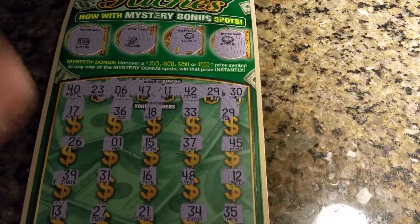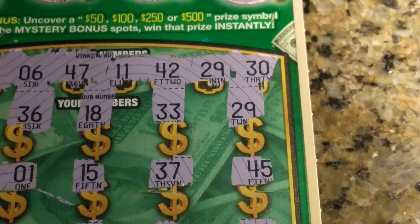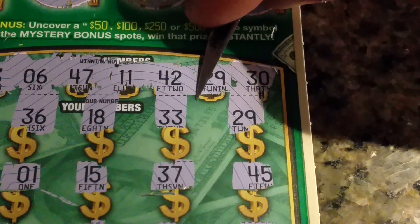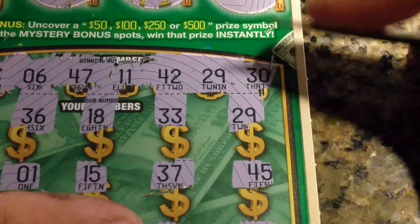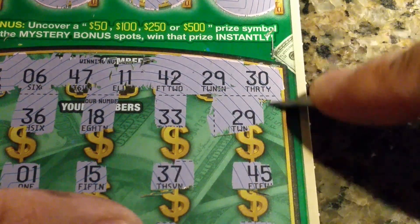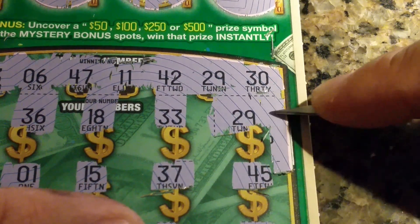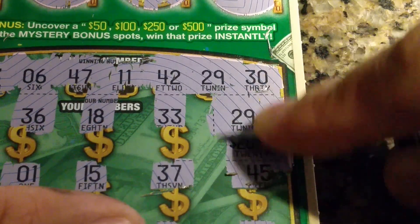Let me zoom in for you guys, sorry. There we go — you can see that clearly. I got my 29 winning number. Looking at the best $250. Come on, zeroes all the way to the end. Nope. 20 on 20 — once again the dreaded 20 on 20.